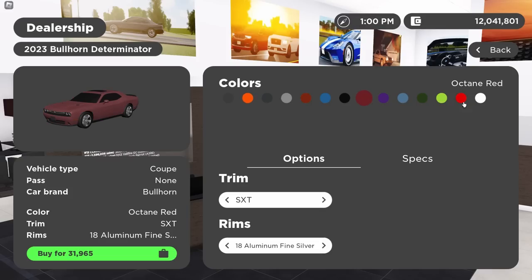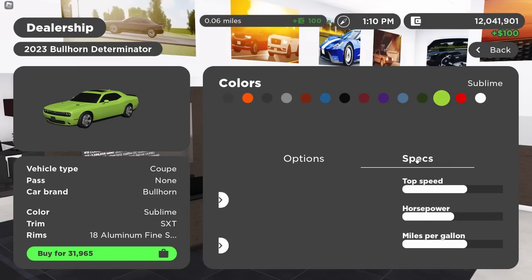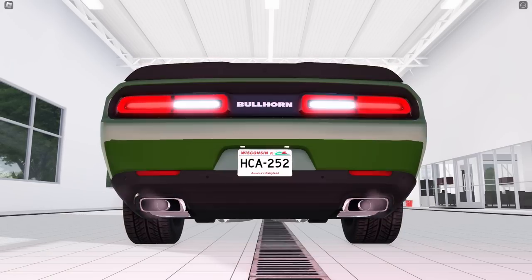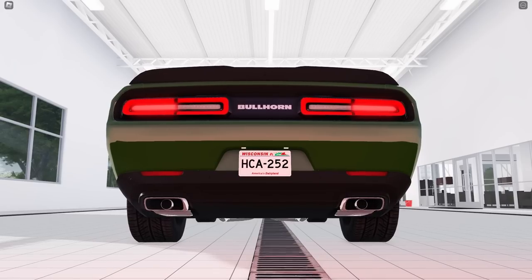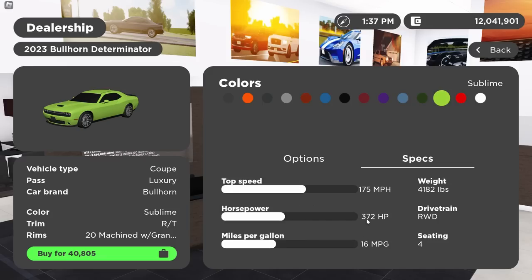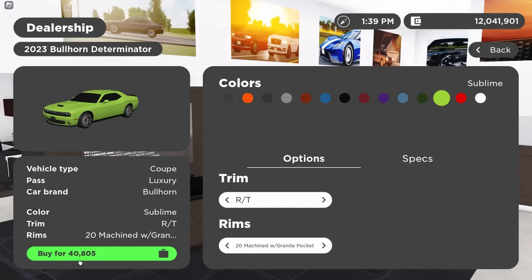You've also got a bunch of other cool Mopar colors: Destroyer Gray, Go Mango, Octane Red, Tor Red, F8 Green, Frostbite. For the trims, you get the base model SXT for $31,995 with a 303 horsepower V6. The V6 also comes on the GT model — pretty much a nicer looking SXT, though it's the only Challenger you can get in real life with all-wheel drive, but only rear-wheel drive in-game — worth $35,265. Step above that, the only trim with the 5.7 Hemi, which has 372 horsepower, is the RT for $40,805.